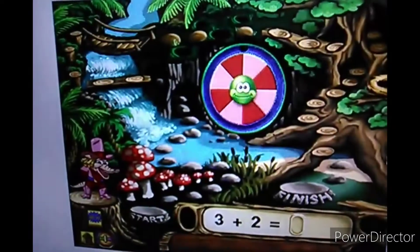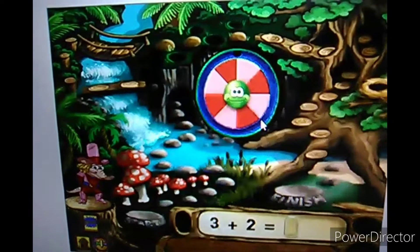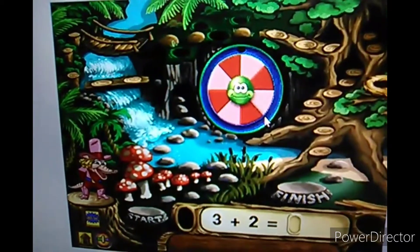First, click the spinner. It points to the number of steps you take when you answer a problem correctly. Answer the problem by dragging a number into the answer space. Then click GO.